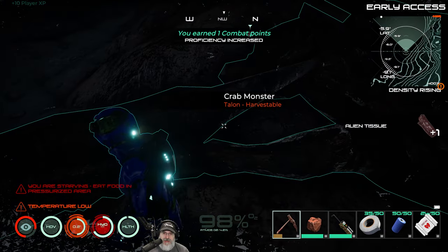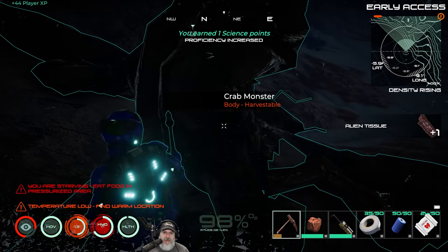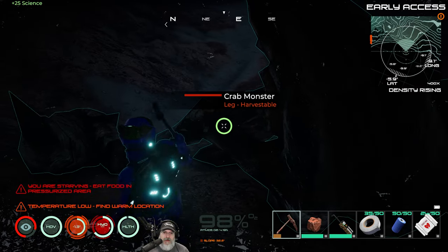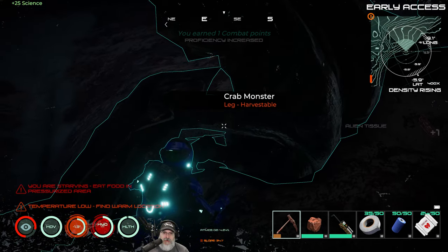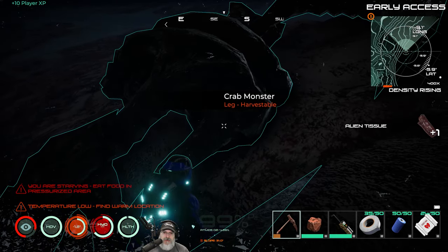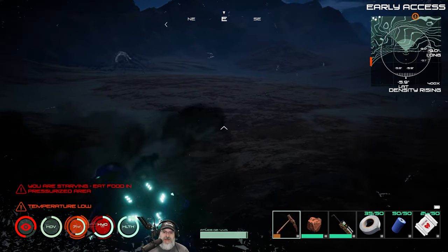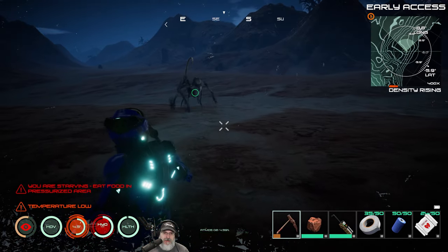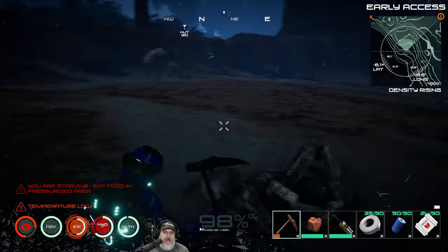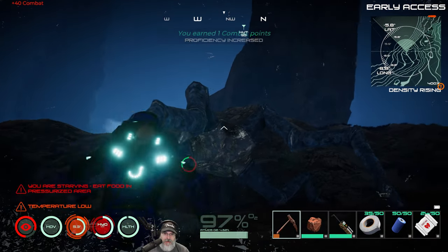We're definitely going to be doing some salvaging today and working on getting leather too. The crab scythe still seems like the best early game melee weapon — it's got that 75% crit chance and it's just a beast. We're gonna keep using the scythe for now, but I need to replace it soon because its durability is going down and I really need to get the shard blade made so we can start getting leather too.